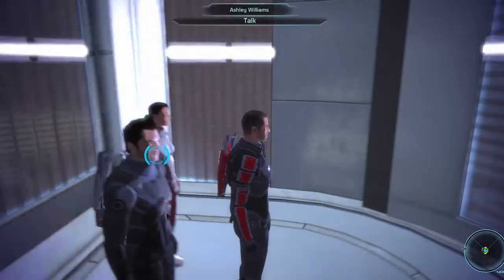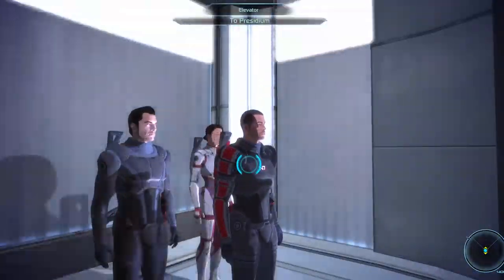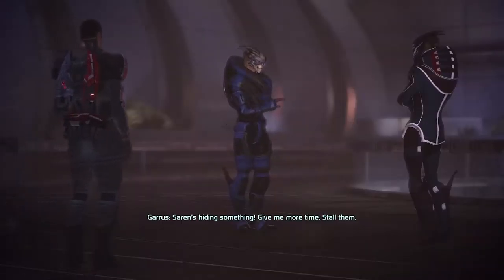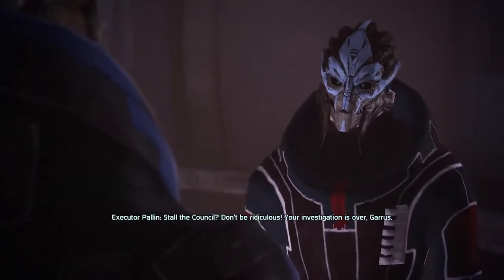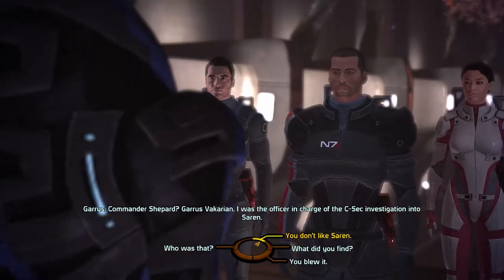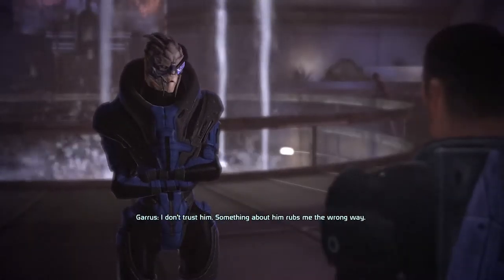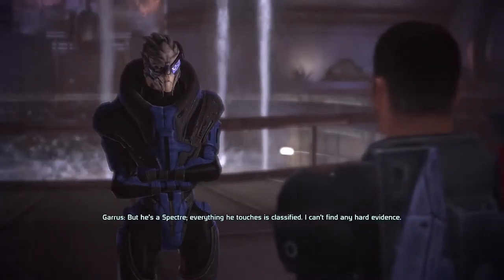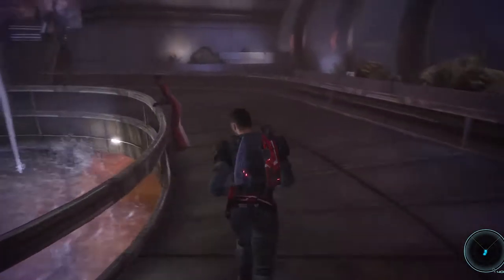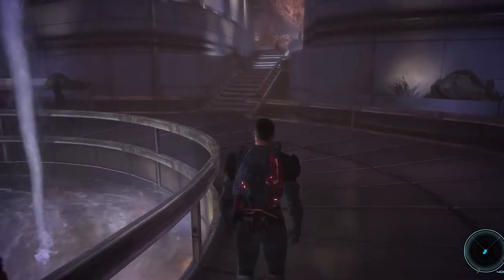Once you've reached the Citadel Tower, follow the path, go forward, and speak with Garrus. Try to take the high road — in this case I selected the talking option you can see on screen, which I think is the best answer if you want to go Paragon. After that conversation ends, just go forward and talk with Captain Anderson.